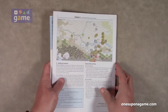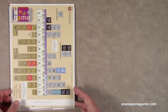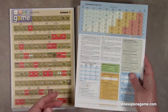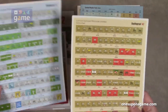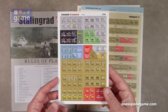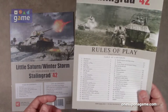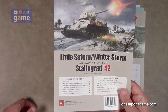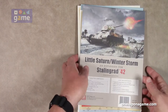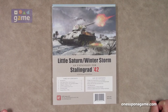So if you pick up a copy of Stalingrad 42: Operation Little Saturn and Winter Storm expansion, you get: the turn record track for the scenario, two updated player aid cards, an extra-large setup sheet for the scenario, a half-sheet of counters with errata and additional counters, the updated Stalingrad 42 version 2.0 rulebook, and the eight-page Little Saturn Winter Storm booklet describing the scenario — all from GMT Games. Thank you so much for watching, God bless you, bye bye.